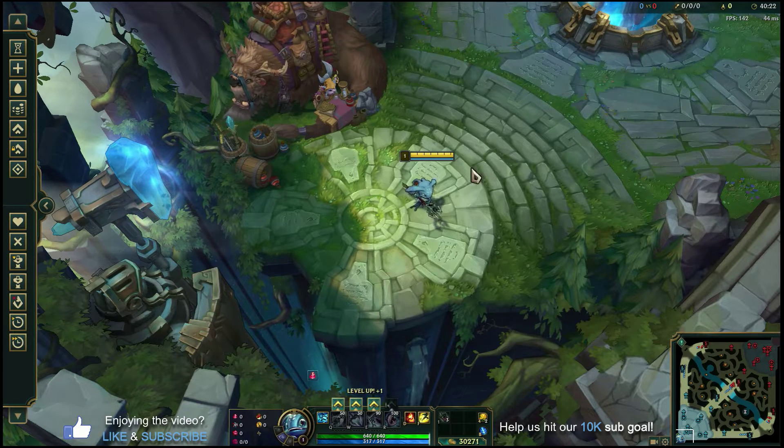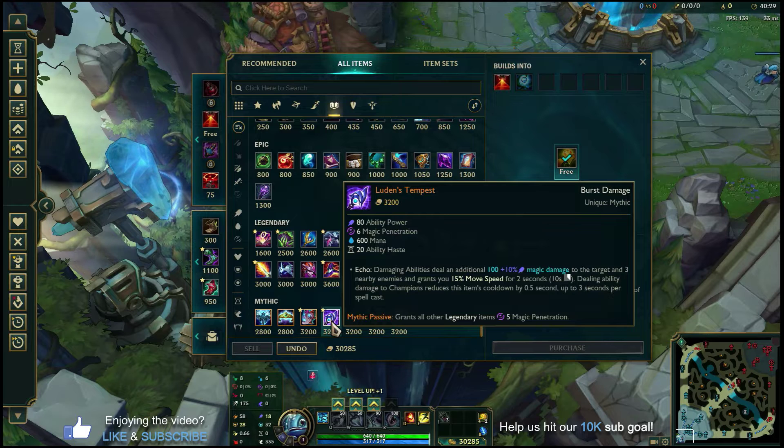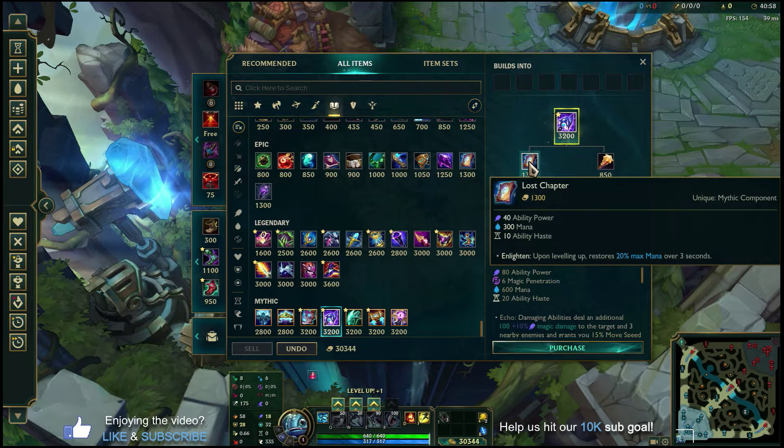Your first mythic item in every game is Luden's Tempest — it has everything you need to burst people and provides ability haste to spam your E more. The first major component is Lost Chapter, which you want to rush on your first back at 1300 gold. Lost Chapter is a big spike for Fizz: ability haste, mana, and ability power that lets you start spamming E more in lane.